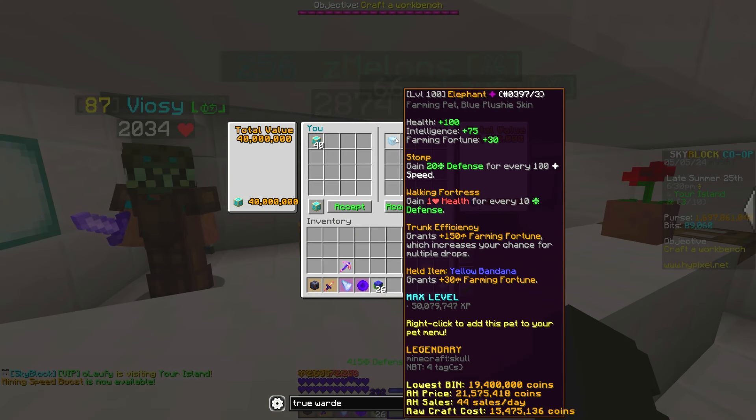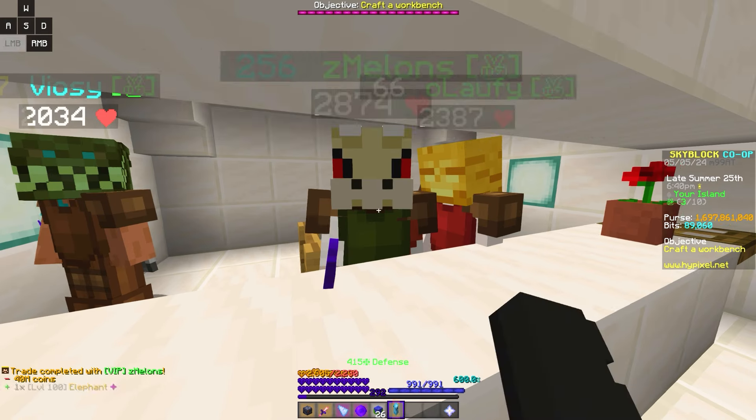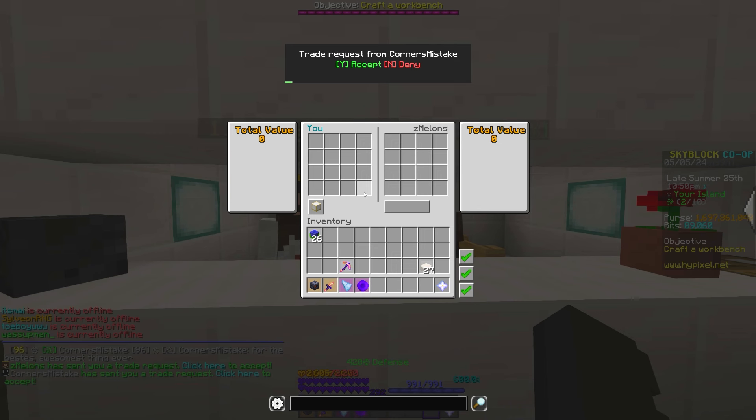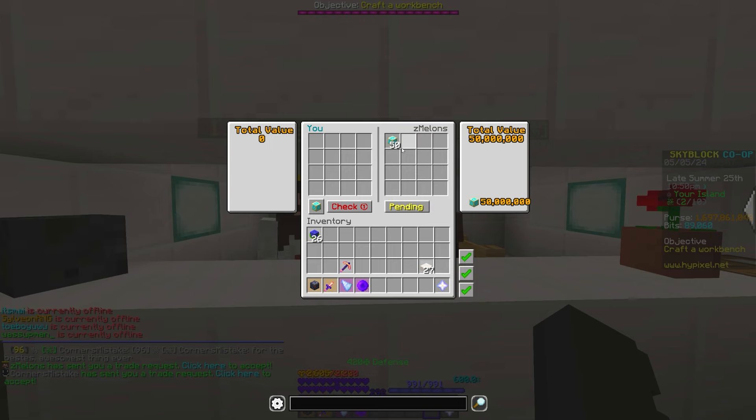Legendary level 100 blue plushie skinned Elephant pet with a yellow bandana — I haggled this down to 40 million coins and quickly sold it for 65 million coins on the auction house. Now we have — is that Jesus? Is he trading me 50 million coins for free? That's how you know this video is gonna be blessed.